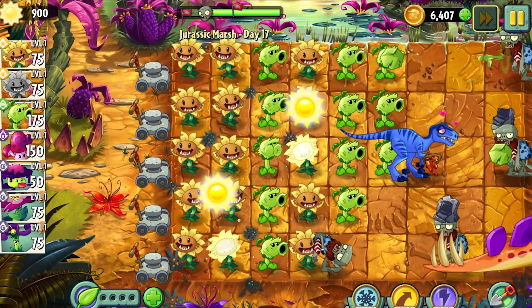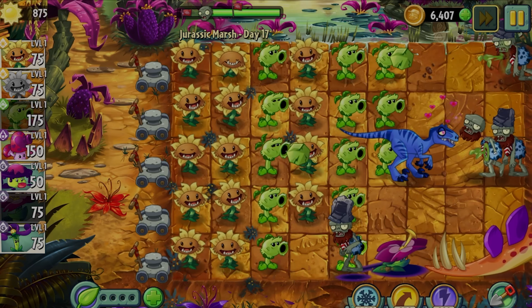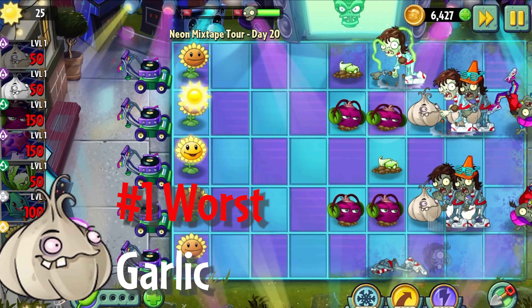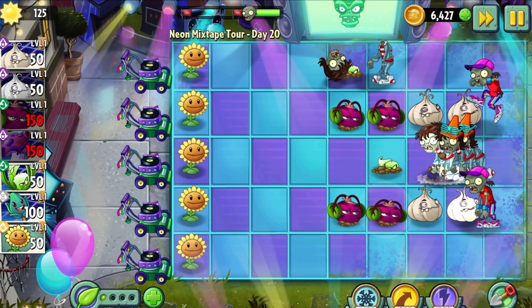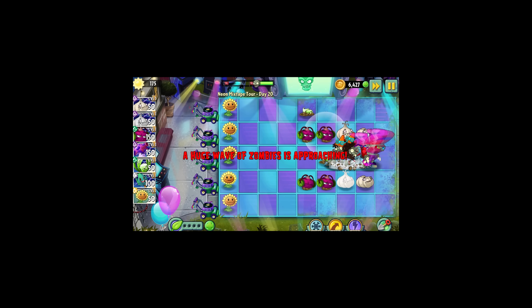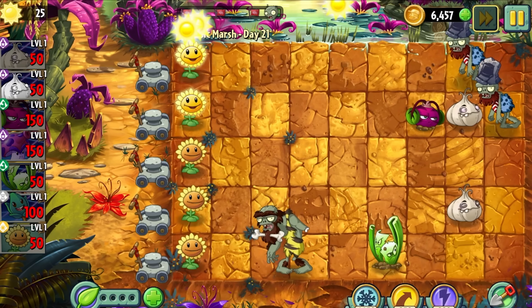Now onto the number 1 worst and best adventure plants, starting with one you may have seen coming. Garlic is an abysmal plant — there's just no hiding it. Even in the first game, Garlic was pretty gimmicky and relied heavily on Gloom Shroom to be good. But in this game, Garlic has it much, much worse. Garlic is a 50 sun cost plant that redirects a zombie to one of the two adjacent lanes when eaten.